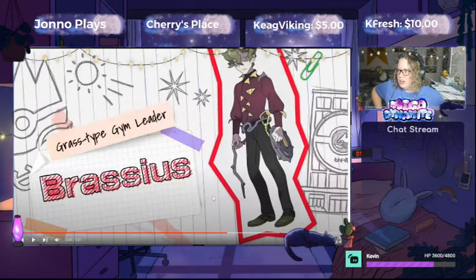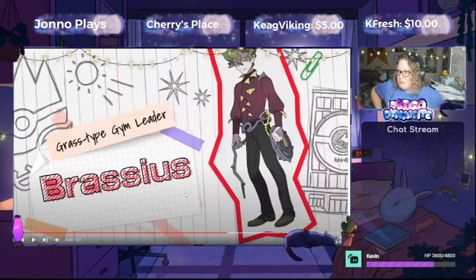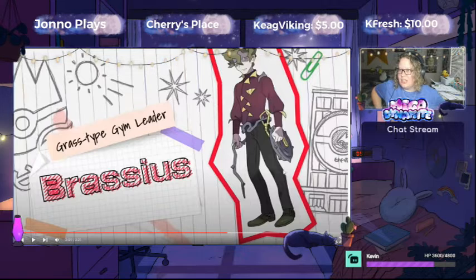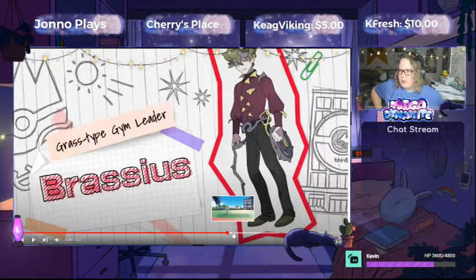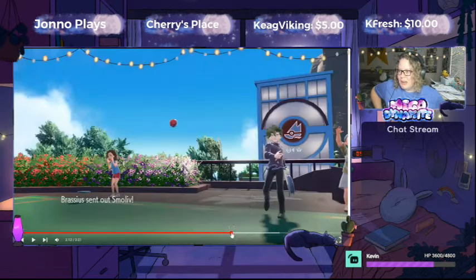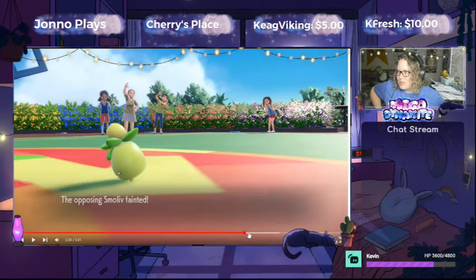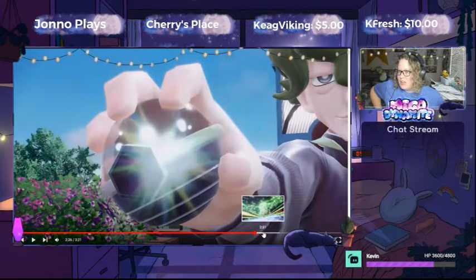Then we meet the Grass-type leader, Brassius. He's got this vine kind of whip thing — it's a thorny vine. I don't know what he's going to do with that, but he's got a Smoliv on his team.